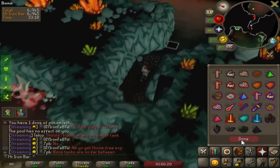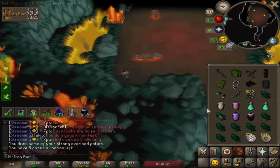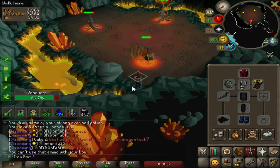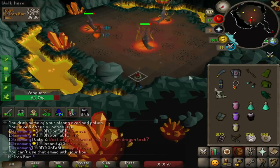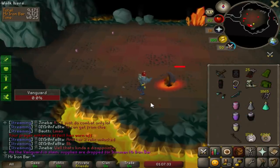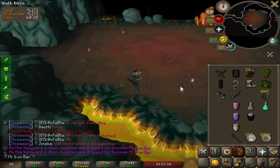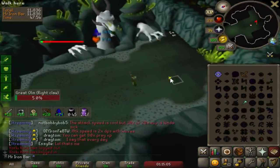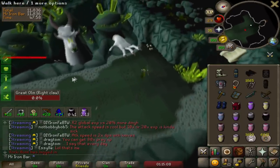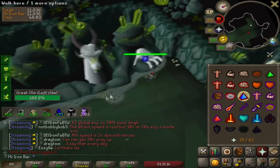Alright, I have a rune scim this time so I think I'll do a better job using it at Vanguards. MSB actually does a pretty good job hitting the melee guy. This Vanguard was so fast - I managed to kill it in probably like seven, eight minutes. Damn, that was so fast! I killed that mage one in like four minutes.